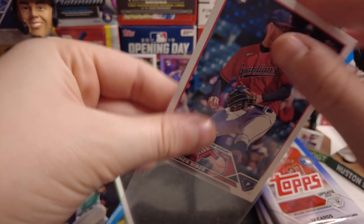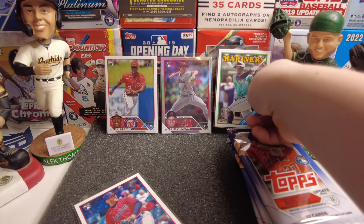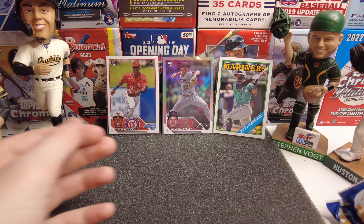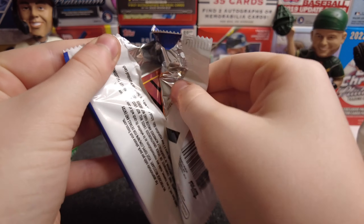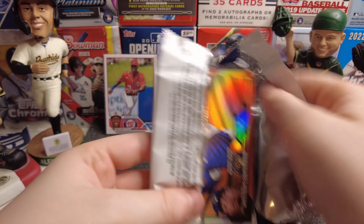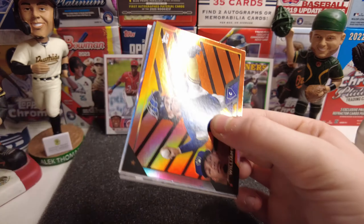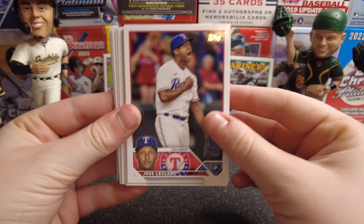This has been a really nice box getting a ton of hits. We have Tanner Biby who placed second in Rookie of the Year voting — let's sleeve that up. I think that Brandon Pfaadt rainbow foil is our best one so far. Also I might be starting to sell on eBay pretty soon, I'm probably going to start doing that within the next week or so.